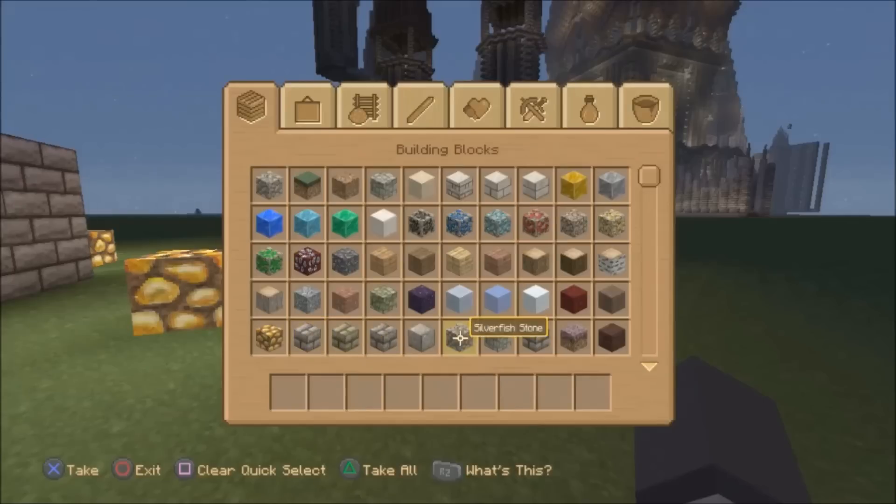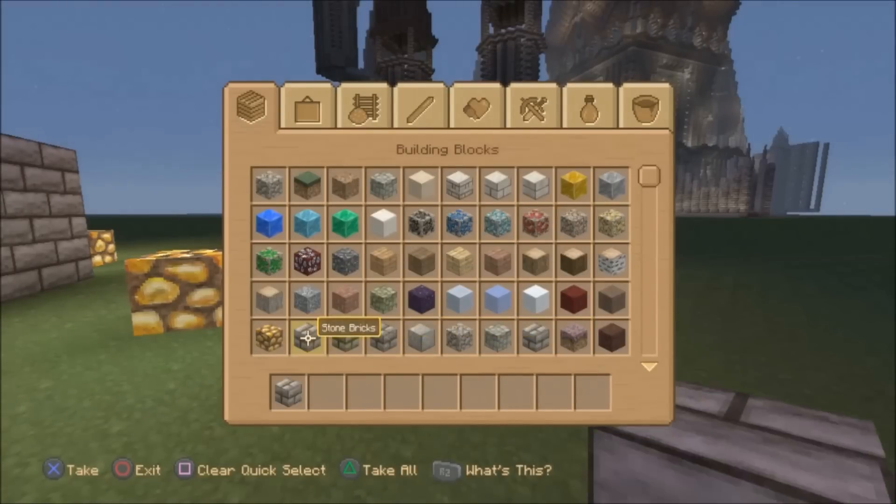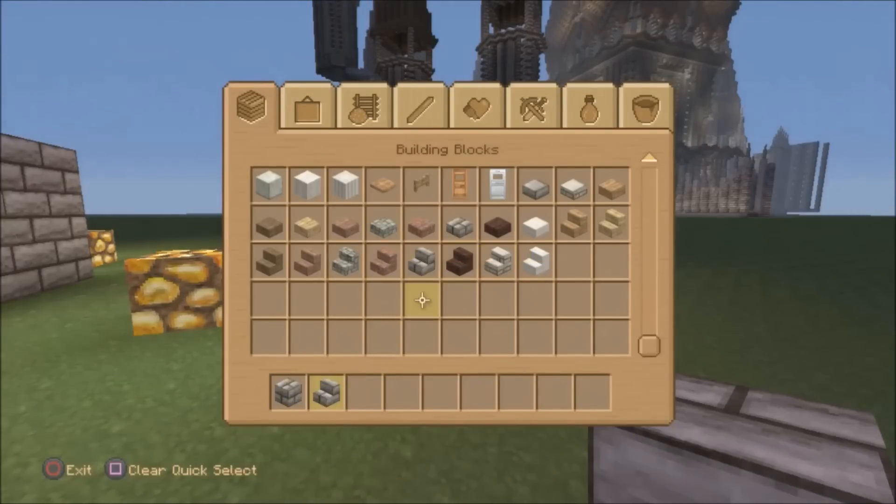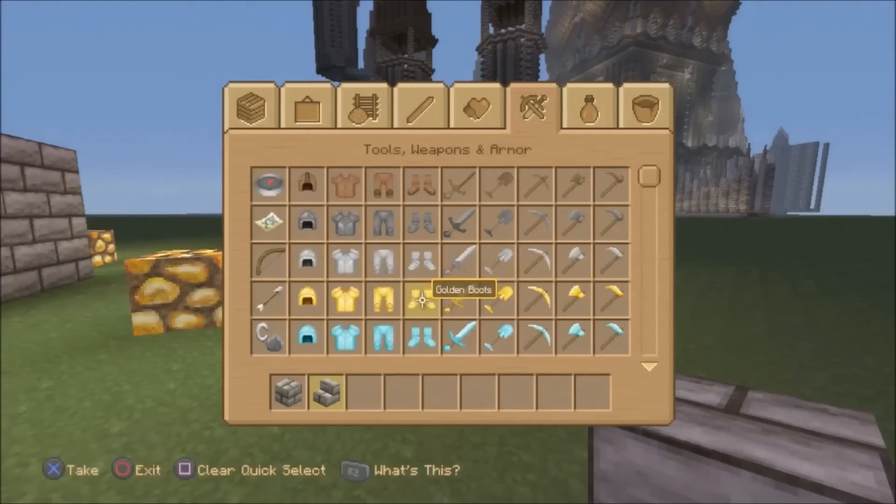Basically all you need is a block — it doesn't matter which type. We'll show you with stone bricks. You also need stairs — any stairs. They don't even have to match, but let's make them matching in this tutorial, so we'll go with stone brick stairs. And of course you need a chest.